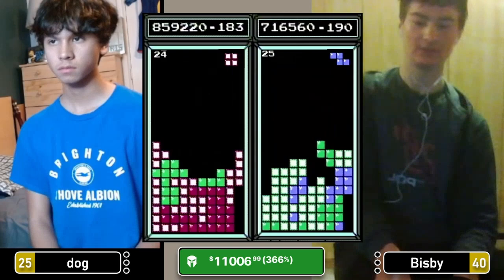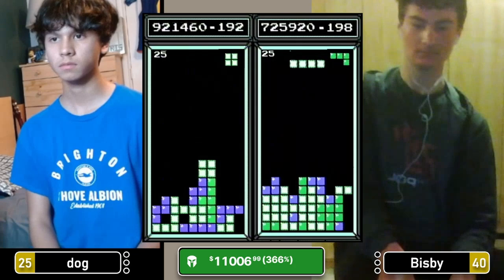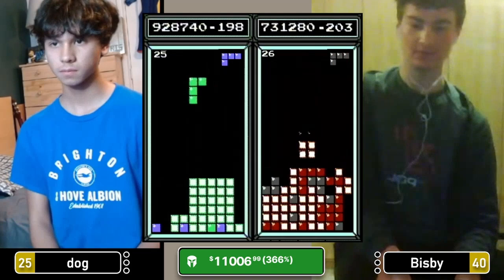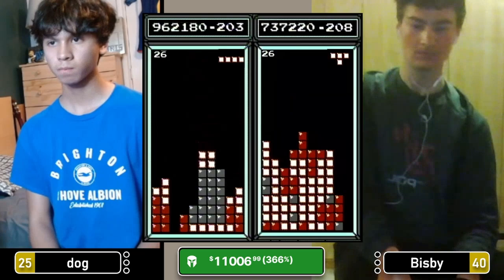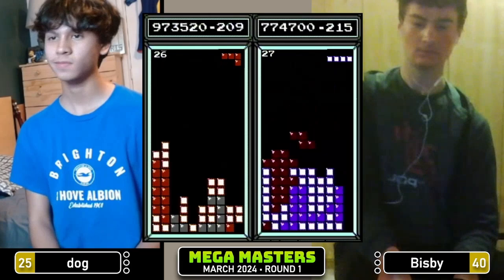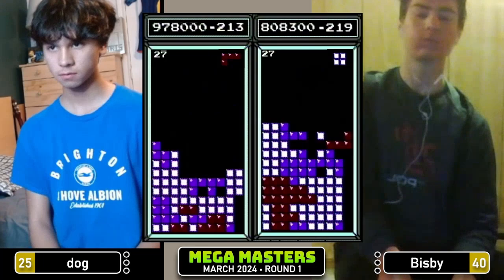Bisbee probably glad he didn't have those mechanical issues earlier when he was right up the top of the board, but you don't love having that at any time. Bisbee's board now getting slightly more complicated. Tetris for Dog — Dog goes to 921. Dog has a few burns of his own to deal with. Nice J there. Getting a couple of squares, doesn't really care much for those. Dog's left side looking a bit low — see how the game decides to treat him here. Doesn't get trolled, Dog's gonna be fine. 962 for Dog.